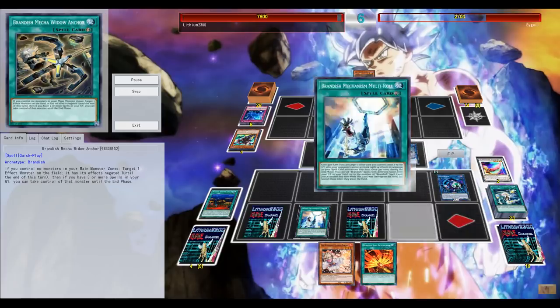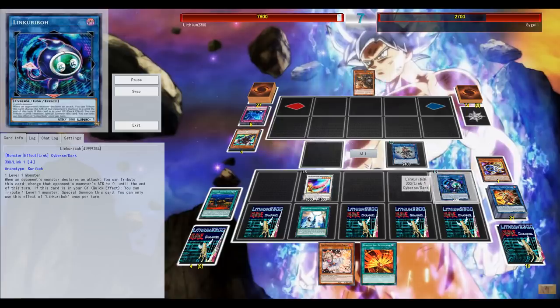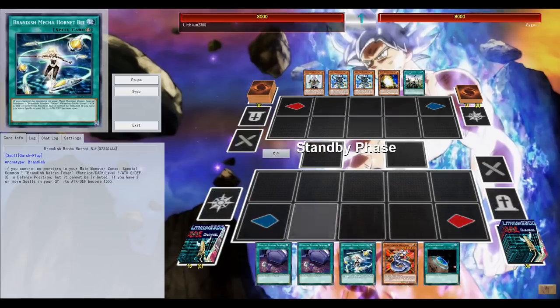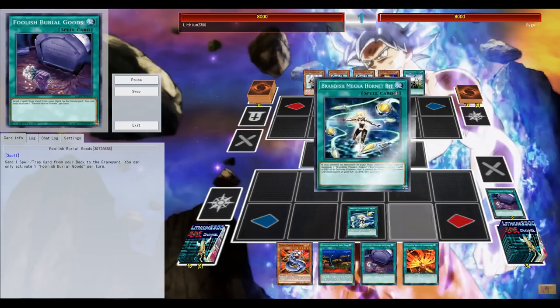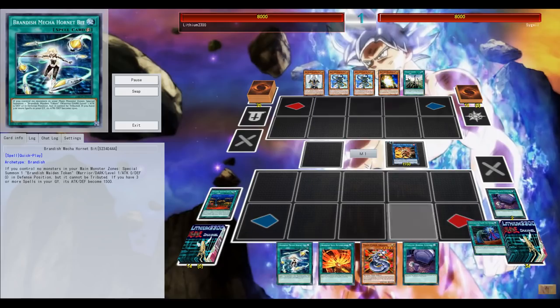Chanbara will return in the end phase thanks to Far-Fa, so I'm just going to use my token generator to go for Linkuriboh - some nice extra defense on the field, protection by battle to protect Summon Sorceress against Dante. Plus four during the end phase - must be nice.